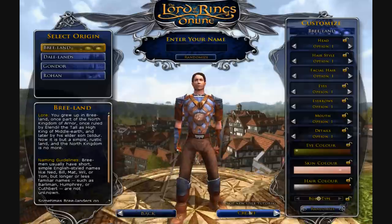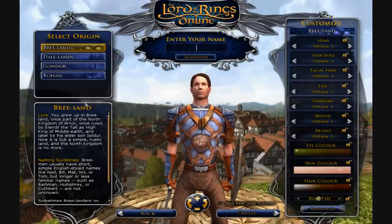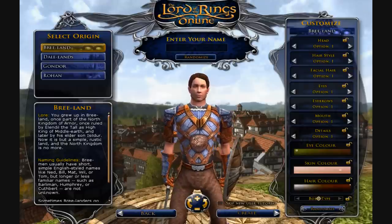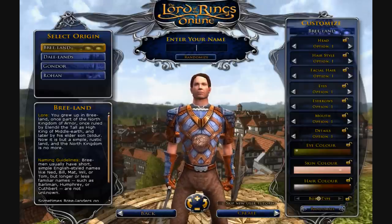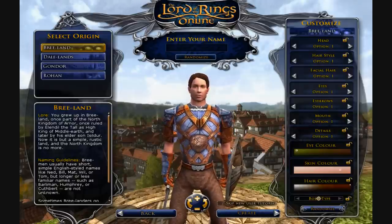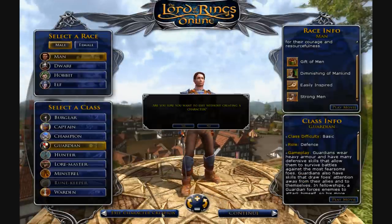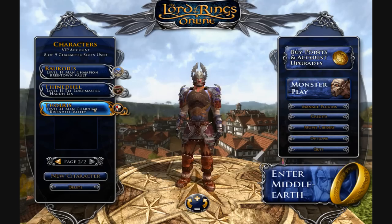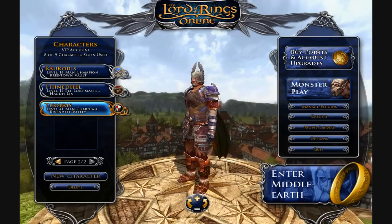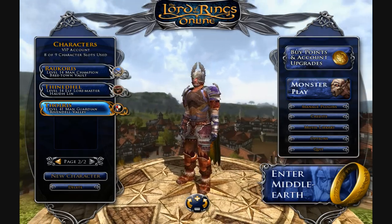Once you've got all that done, hit continue, enter your name — you can enter whatever you want — then choose all your cosmetic options and your origin. Once you create your character, you'll be launched into a beginning instance and it'll teach you everything you need to know to play the game. Thanks for watching, and I hope to see you very soon in the game. If you decide to start playing, my name in the game is Tholrus — he's a level 41 guardian. I play on the Nimrodal server. Come on and play, send me a tell in the game.